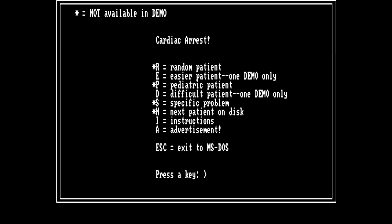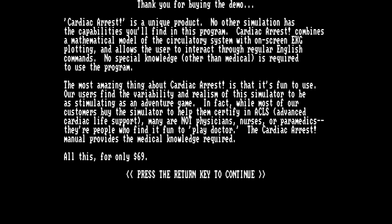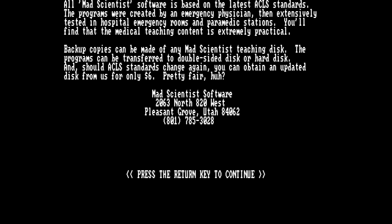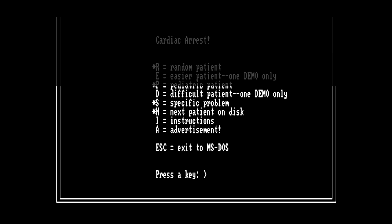In the advertisement section, it shows a price tag of $69, which is a lot for a piece of software. It says 'our users find the variability and realism of the simulator to be as stimulating as an adventure game.' At the very top of the screen it says 'thank you for buying the demo,' which suggests that even this demo version might have had a fee associated with it. There are more references to the manual, so without the manual I don't think I'm going to be able to really play this. Let's try the easier patient — there's a cheat option which gives recommendations on what to do, so I'll probably use that quite a bit.